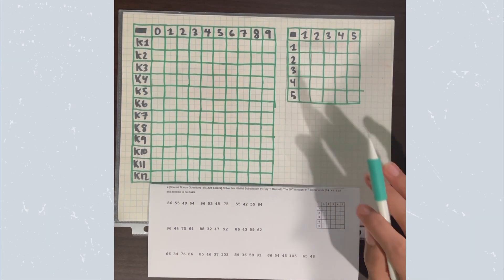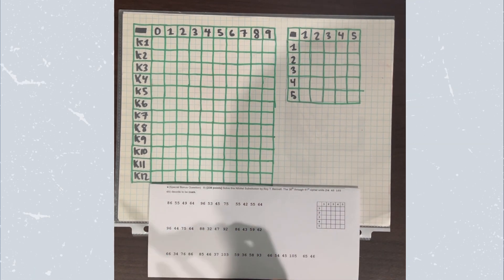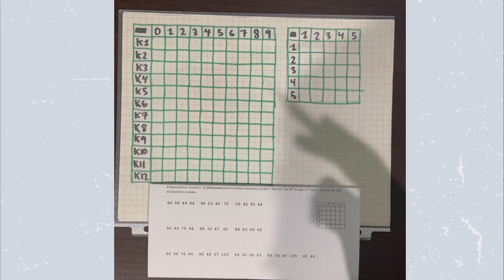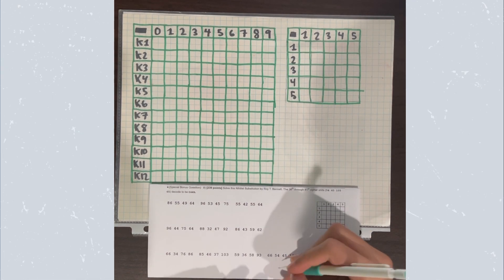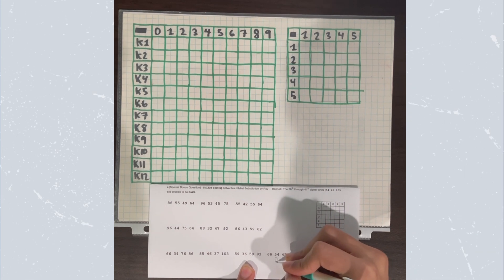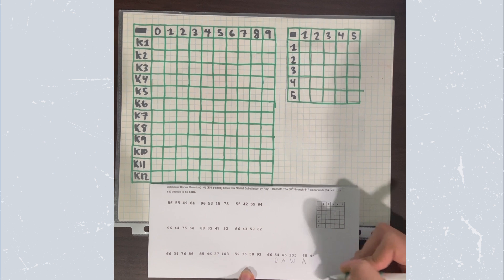The first thing we can see is that it tells us that 54, 45, 105, 65 decoded to be D-A-W-A. So we're going to go out and fill that out. So 54 right here decodes to D-A-W-A — that's what we know.